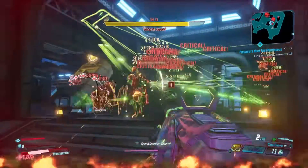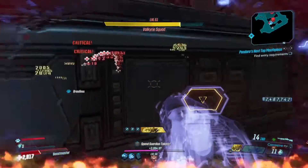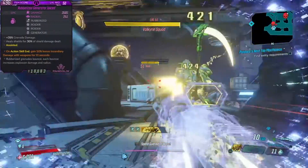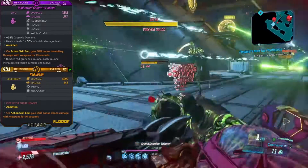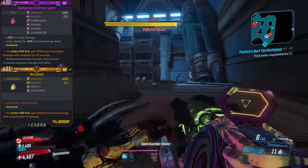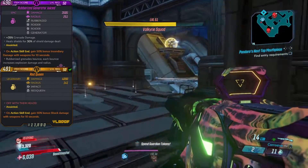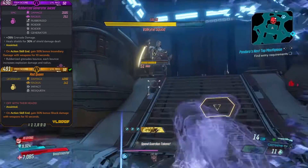For my grenade I use the same kind of anointment, but keep in mind that same-element anointments don't stack. Since I already have the corrosive one on my shield, I use the fire anointment for mobbing and then switch to shock when I get to the boss. The grenade mod itself doesn't matter at all here since it doesn't affect the anoint — I don't think I threw a grenade a single time in my solo run — so just check vending machines and you'll find one in no time.